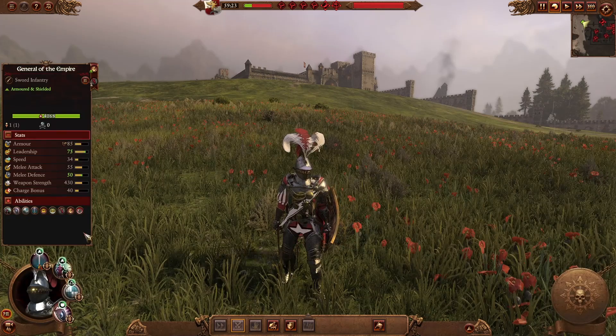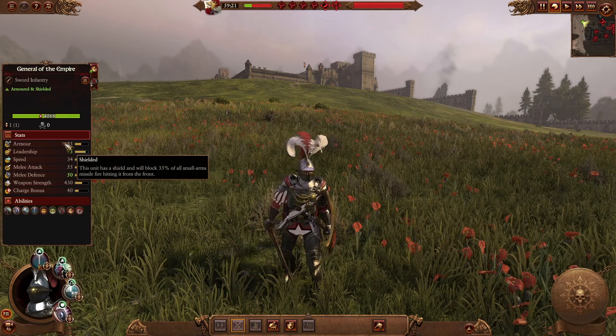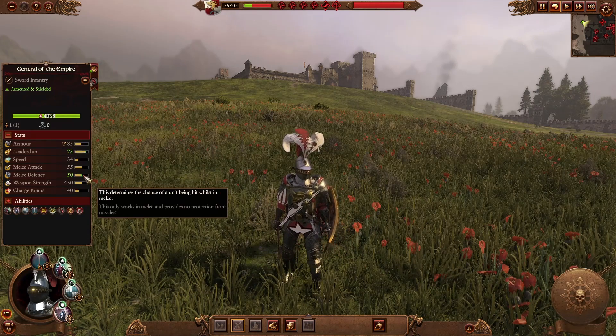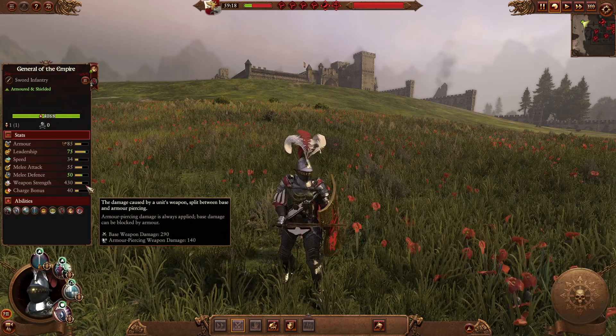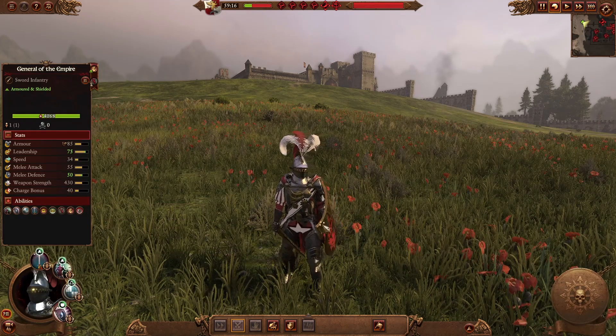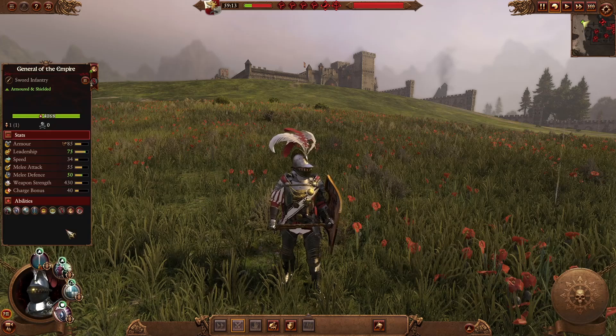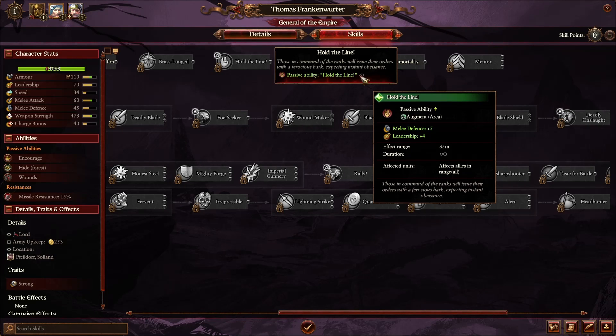The General of the Empire is your typical melee lord, good in single combat with a bronze shield and armor. He has decent melee attack and melee defense, good weapon strength though not a lot of armor piercing, and a good charge bonus. Overall he's a duelist to fight other lords and heroes — quite basic but a good addition to your armies. His only campaign ability is Hold the Line, providing melee defense and leadership, so keep him near infantry or cavalry lines.